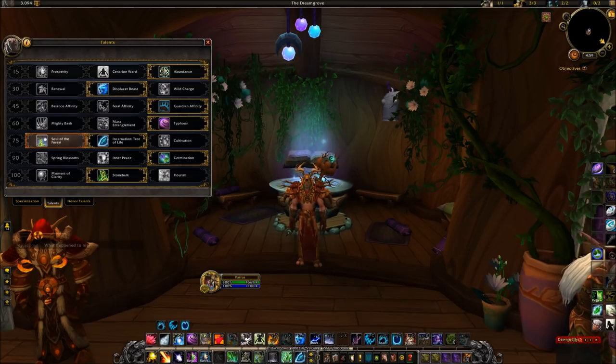In the second tier, I went with Displacer Beast over Renewal. I'm kind of a movement junkie, so I like being able to get out of situations a little bit faster. In the first phase, you're going to have to deal with some fixates, and Displacer Beast will really help you get away from them. Renewal just doesn't give enough value on a consistent basis — it's a really long cooldown for what it does and can only be used on yourself, so it doesn't have enough value for me personally.